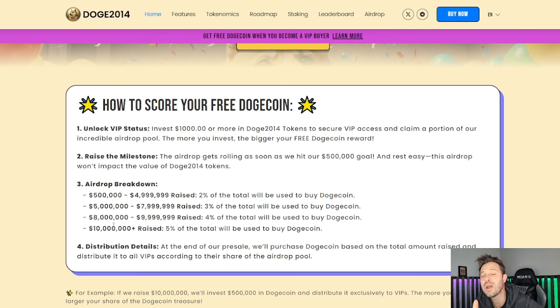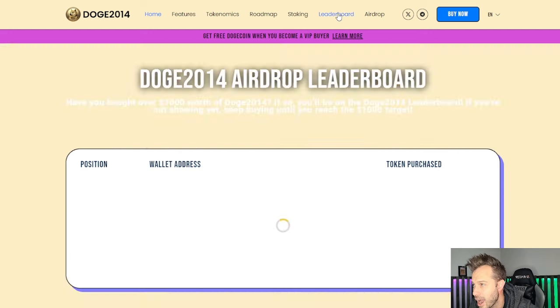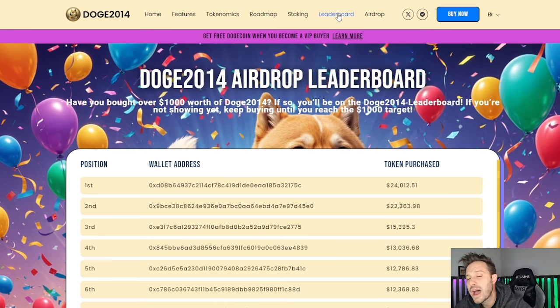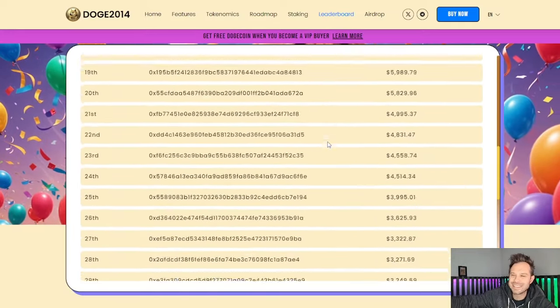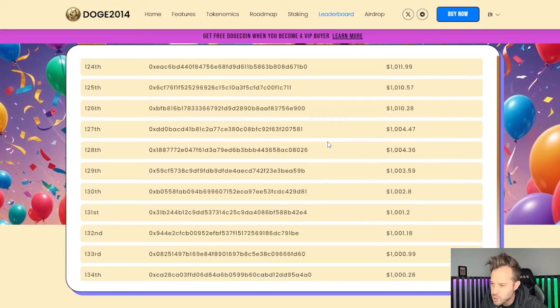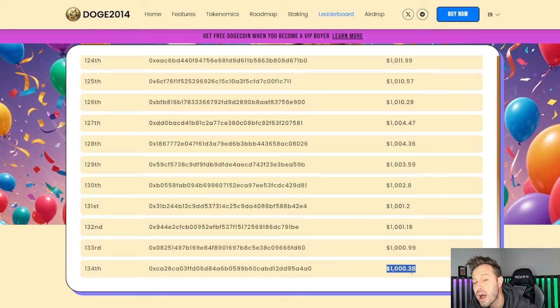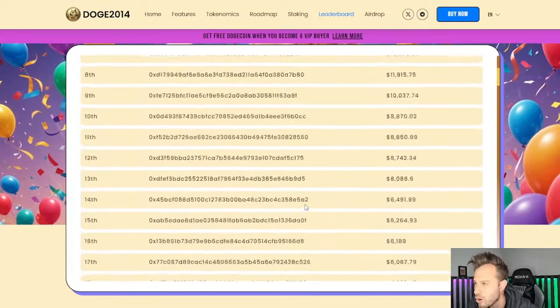If they go from $5 million to $8 million, that percentage goes from 3%, 4%, all the way up to 5% of the total purchase price going toward airdropping Dogecoin to VIP members. To know whether or not you are a VIP member, all you have to do is accumulate $1,000 or more worth of Doge 2014 in the same wallet. You will show up on the leaderboard. Right now, 134 different people have bought at least $1,000 worth of Doge 2014.